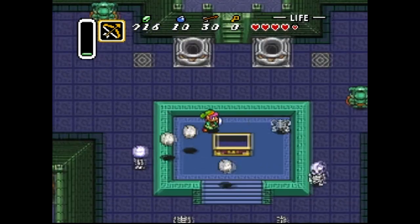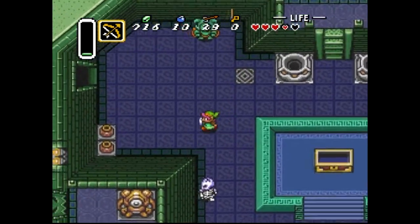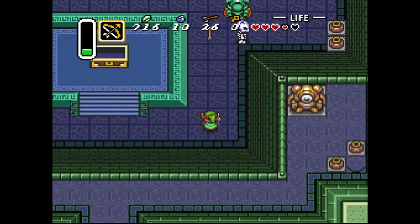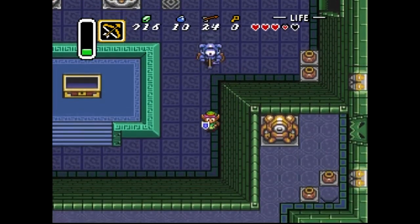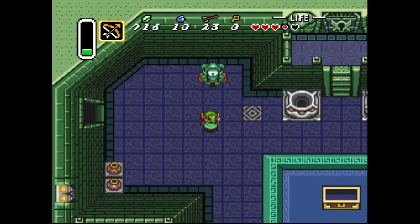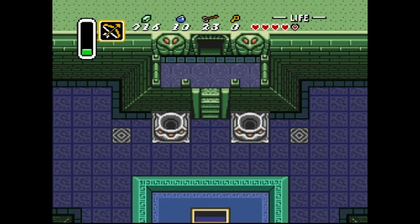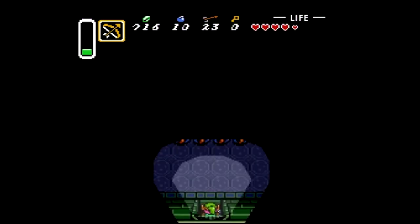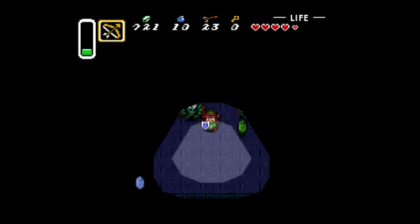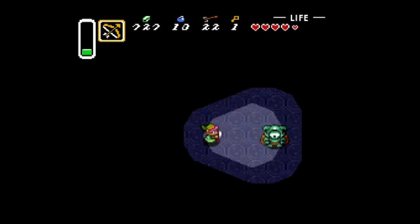They spike you to death real quick - they kind of want you to use the bow here obviously. Those skeleton heads that float and come at you out of nowhere are stupid. I can kill these guys in one hit now with the bow. Now we have the big key so we can actually go up to the next area of the dungeon. It's all dark, but just want to get my rupees. Oh, a small key!